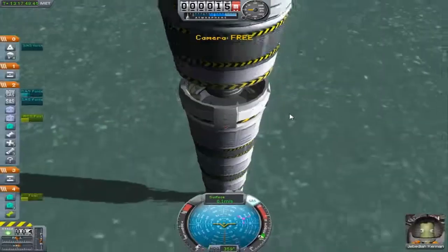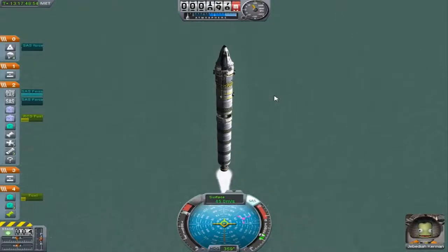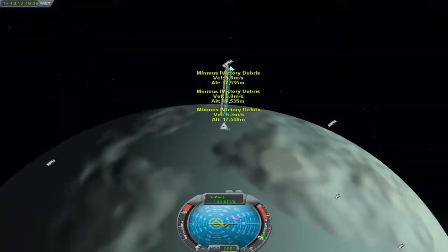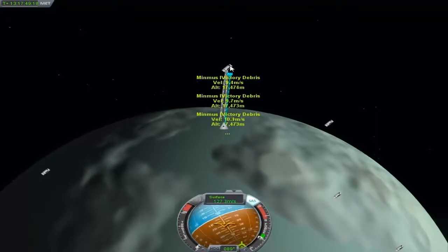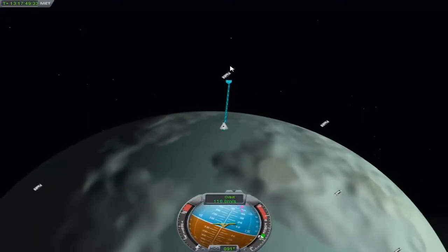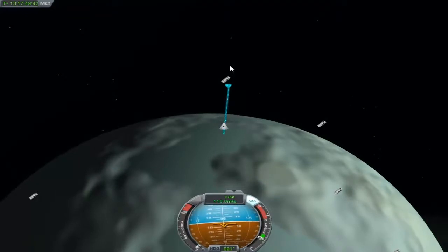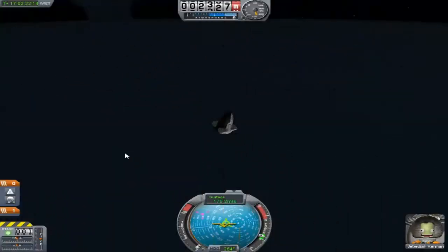We're going to climb back into the cockpit and take off, then jump back to the re-entry — this is back into fast forward mode now. We're going to come back to the re-entry and show you the successful landing back on Kerbin. I would have put this up as one whole episode showing you the mistakes and where I've had to reload, but I'm capped by the YouTube limits.